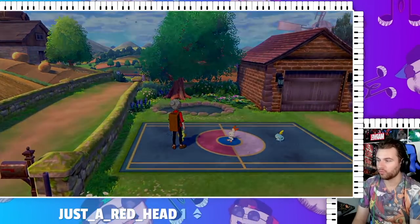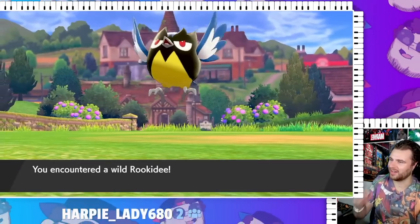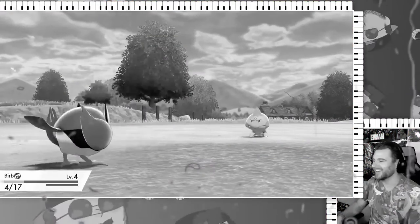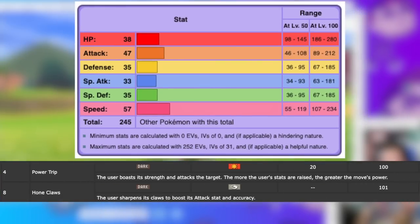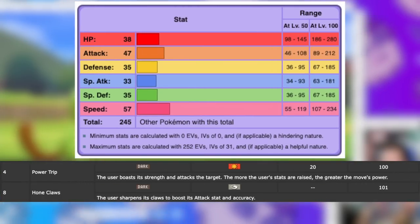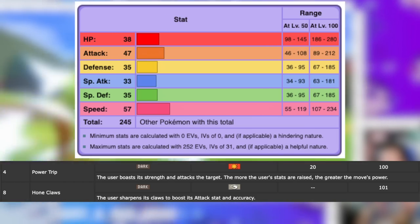We started off with Grookey, but unfortunately he's way too tall for this run, so we really started off by catching a Rookidee. We lost to the first trainer and even a wild Squalvet. Rookidee isn't great, considering that it's a first-form, early-route bird, but Power Trip mixed with Hone Claws is a great combination, especially in early parts of the game, and this is going to immensely help with that first gym fight.